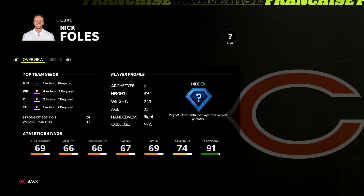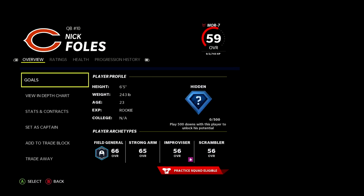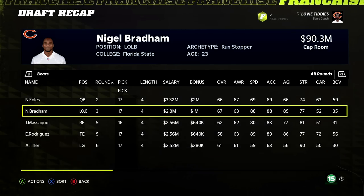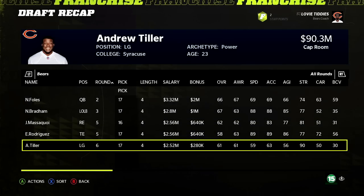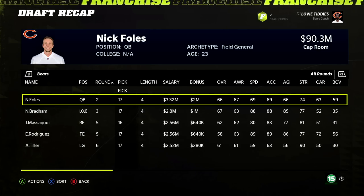He does get the hidden dev trait, which is very important. Bear fans may roll their eyes but the draft picks just weren't there. At least we don't have to pay Jay Cutler and we have a chance to make Nick Foles a beast — if not, we'll pull the trigger on another quarterback later. Draft recap: Nick Foles 66 with hidden dev got hit with a minus seven morale hit. Nigel Bradham in the third round is a solid player. Not a great draft without a first rounder, but we can move on from Cutler.